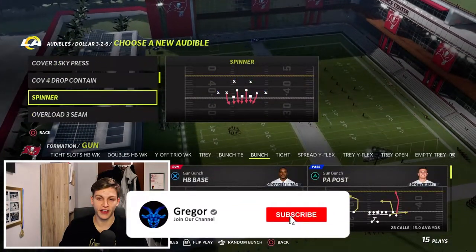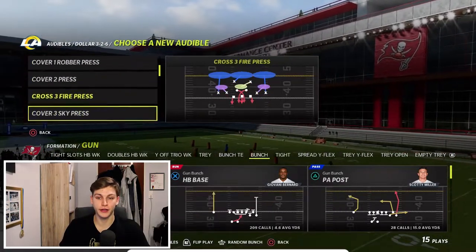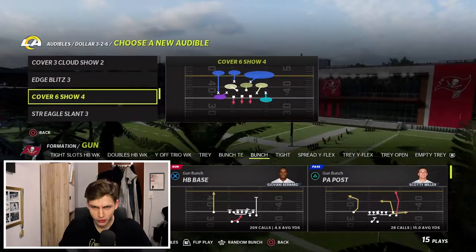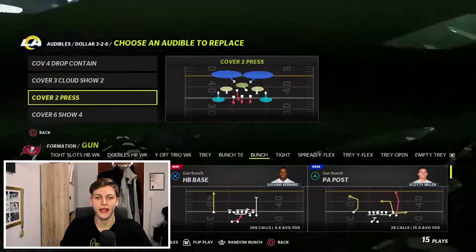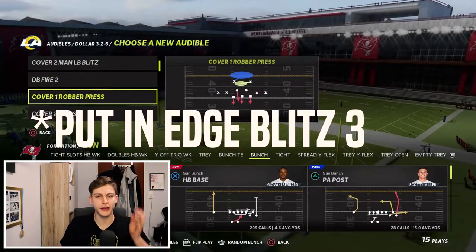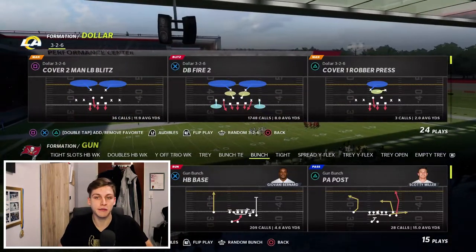I want to have cover 4 drop contained in my audibles, cover 3 cloud show 2, and cover 6. For the wild card slot, I'll put cover 1 robber. And the play I always want to start off calling is DB Fire 2.